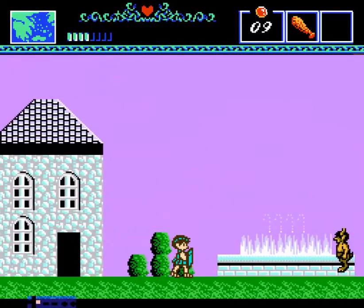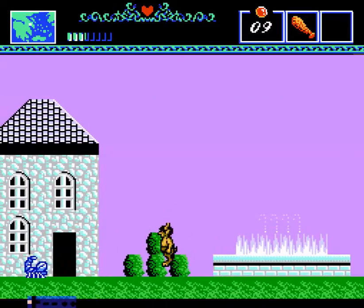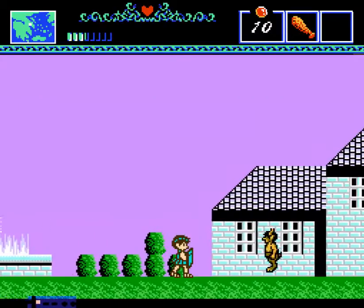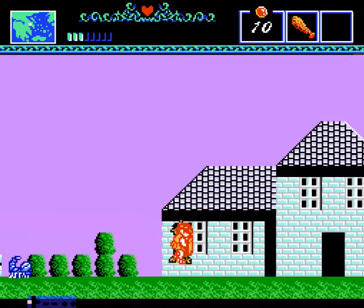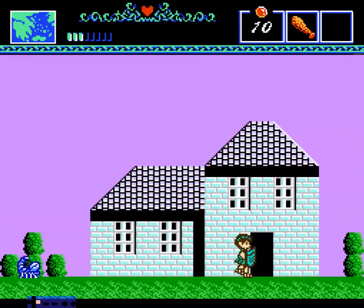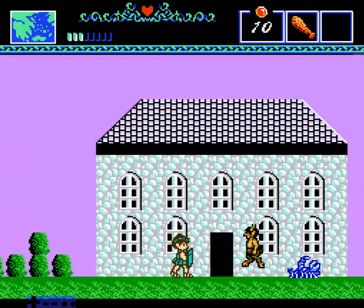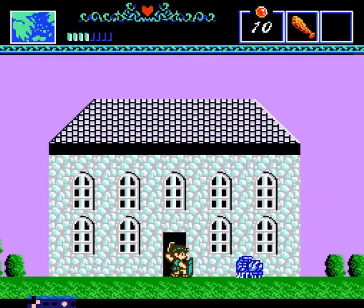The Scorpion isn't very aggressive — it takes only two hits to kill it with your club and it just moves back and forth. But the satyrs here are pretty aggressive; they just run straight into you. They're like those Wosu enemies from Zelda 2, the ones in the palaces who run at you with knives.